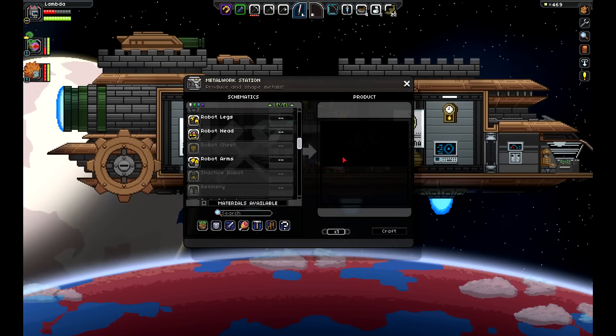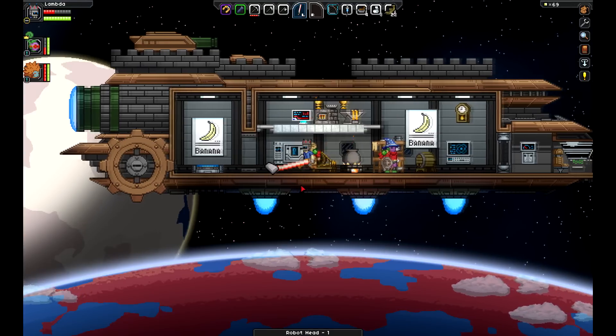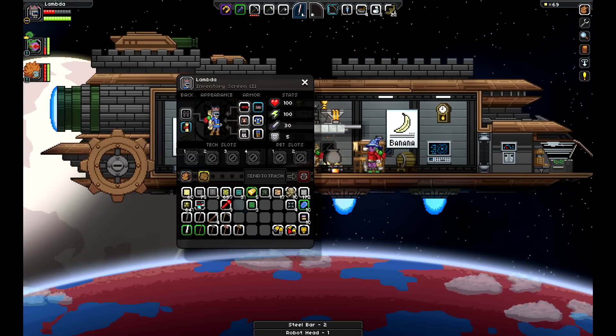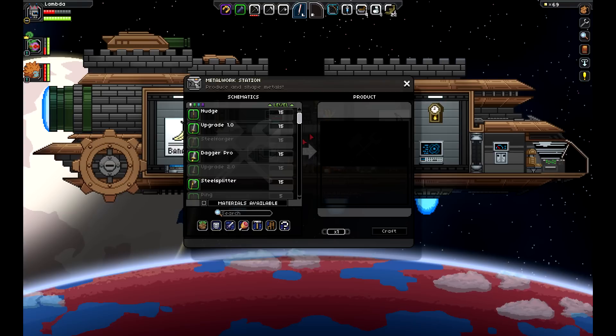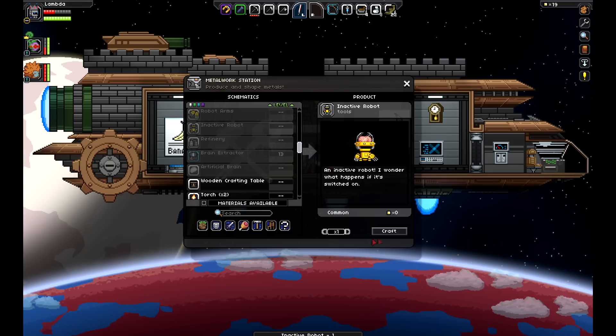It's Lambda again, and me and James have just about built enough for the complete robot. Where's the head? There it is. So I should be able to create an inactive robot. Yep, there we go.